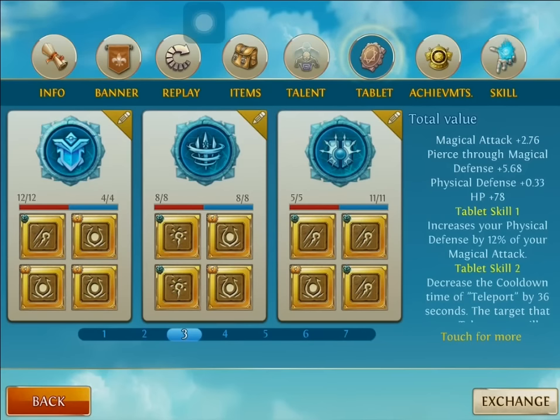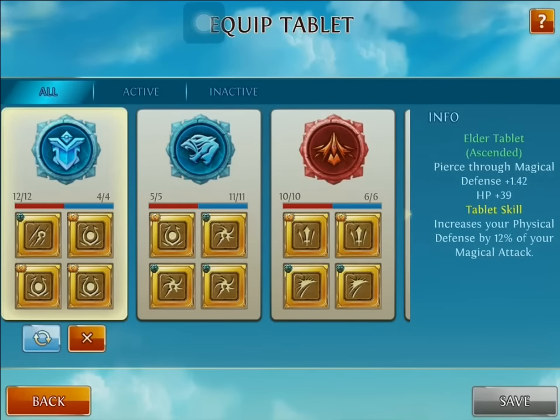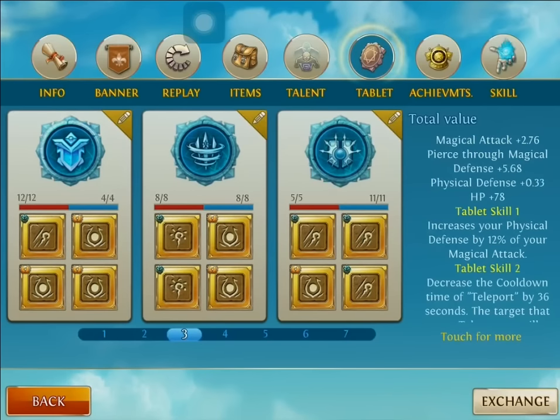Hey YouTube, how you doing? Destroyer here. I'm going to quickly go over some tablets that I suggest and recommend for Acidrix. First off, I want to talk about inscriptions. The best kind of inscriptions I like using with him is Pierce Through Magical Defense and HP inscriptions. This is going to drastically help you early game with HP and late game with the Pierce Through Magical Defense. But if you don't have enough Pierce Through Magical Defense, the Magical Attack inscriptions are good. I always use the Elder Tablet now — this is a very good tablet especially for mages, because we stack a lot of damage on Acidrix, and over time that's going to help us protect ourselves against physical DPS such as Hunter or Elf.